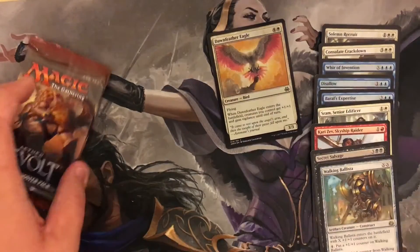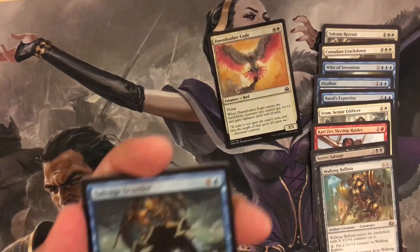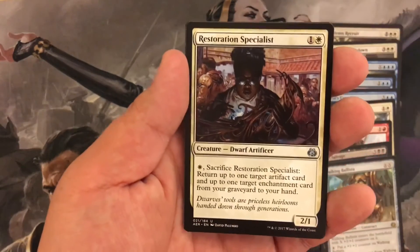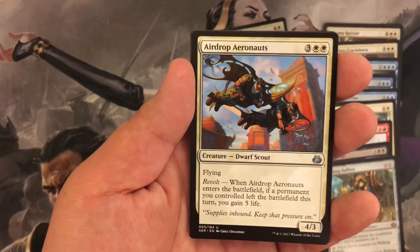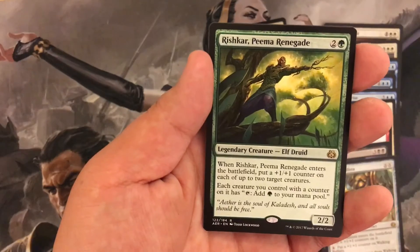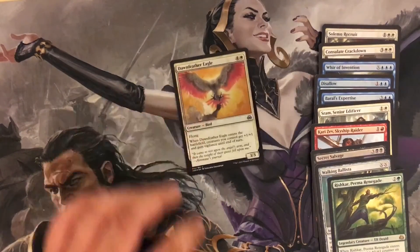We're already on our last pack — come on, good luck! We've got Salvage Scuttler, Restoration Specialist, Airdrop Aeronauts, and Rishkar, Peema Renegade. Looks like we didn't hit any mythics in this fat pack box, but we did get some good rares.